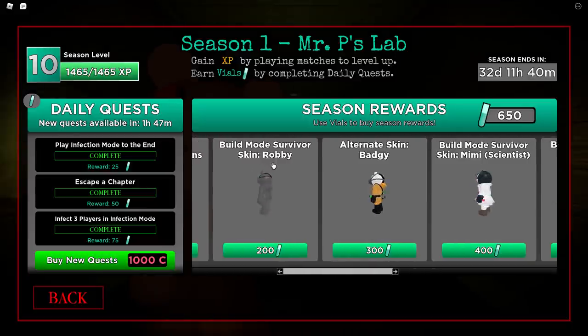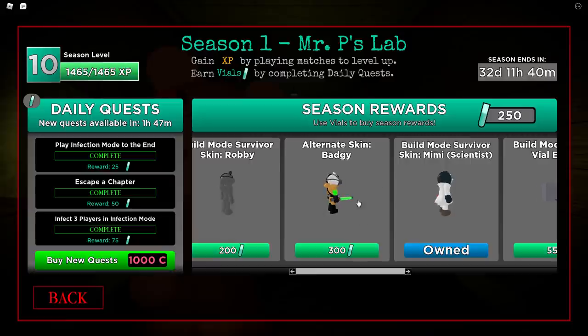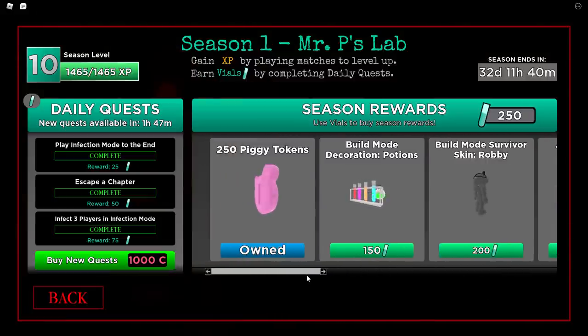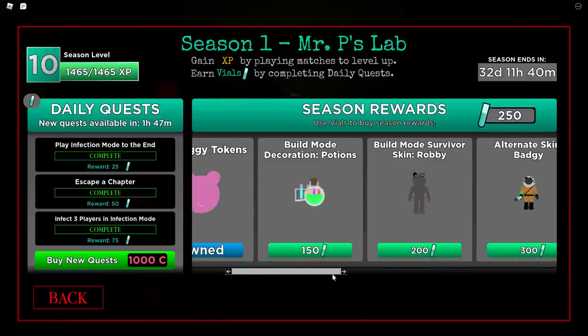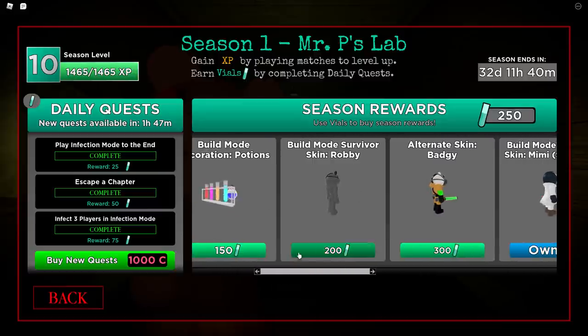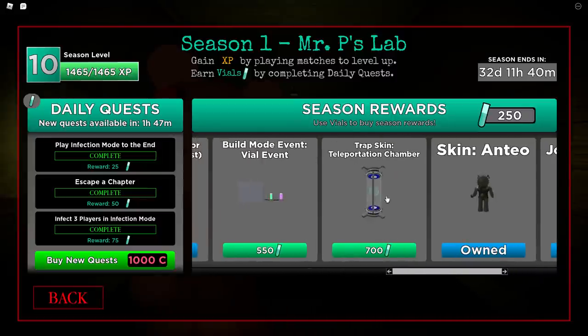This is for build mode anyway so I can't really use that in regular play. I'll get this one just because she looks super cool. I don't have enough for the new Badgie skin, but at least I got Mimi — she looks super cool. I have 250 left. The build mode items — I don't really do build mode anymore, so I don't know if I'll get those. Maybe in the future.